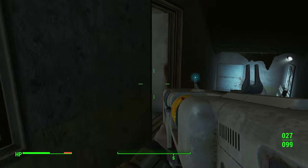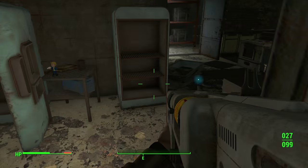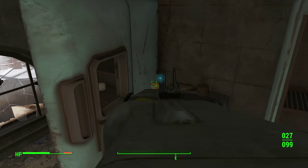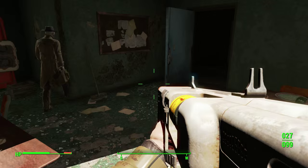Another little side note before we get to the Fat Man — we're actually getting really close. Take a little left detour into the lunchroom area, and you'll find an Energy Weapons bobblehead. Make sure you go ahead and pick that up.